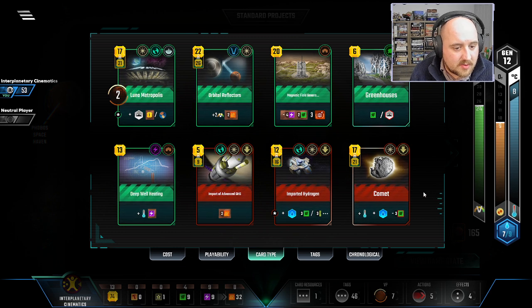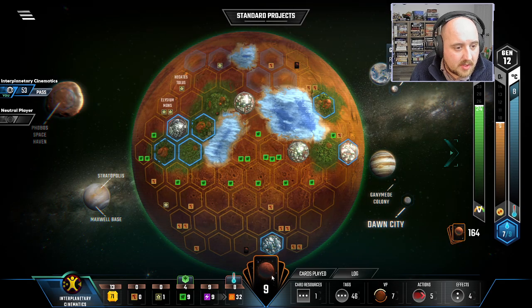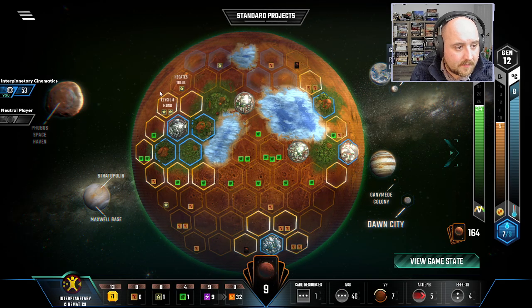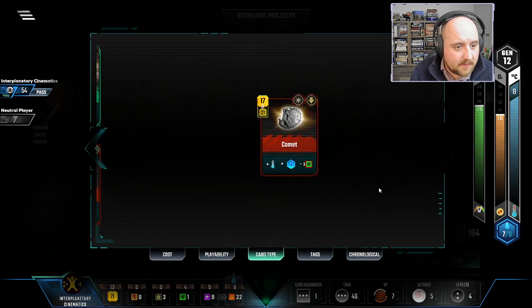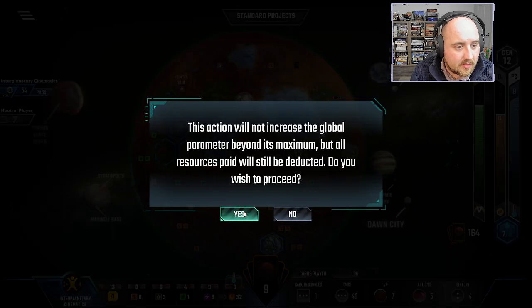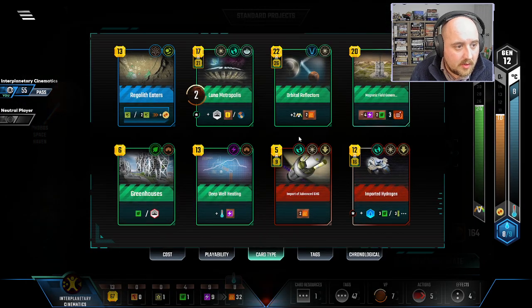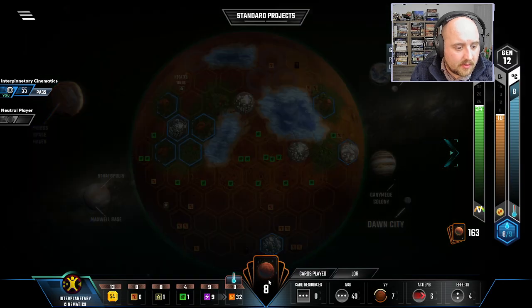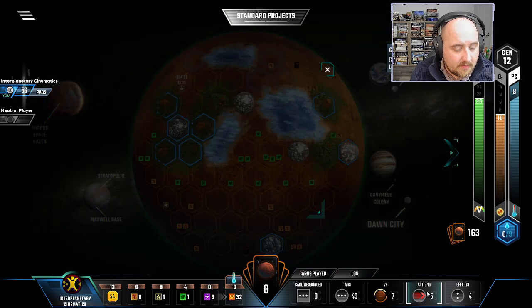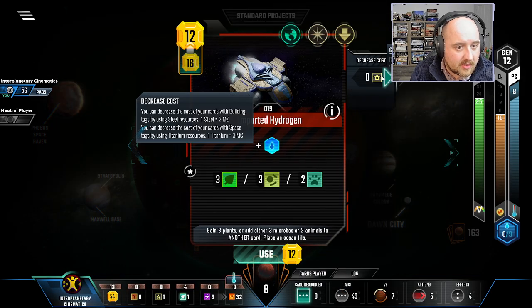Maybe it's okay actually. So two more titanium — play the Comet for this titanium, then let's get our card draw from Regolith. Research Outpost — way too little too late. Venus bump. Last ocean with our titanium. I'm worried because I have to get two Venus bumps from this, which means I can buy a card. Venusian Insects — not bueno.